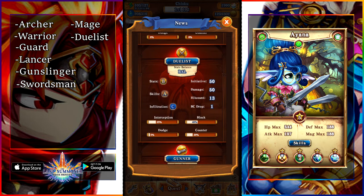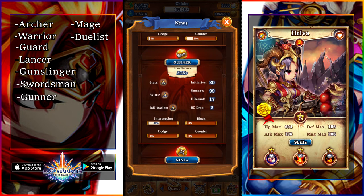Next up is dualist, or dual sword units. They're pretty good — they are the most accurate when it comes to all-around balanced stats: balanced stats, balanced initiative, balanced damage, balanced hit count, and balanced block, counter, dodge, and interception. Everything about them is balanced. They're not bad, they're not good, they're balanced.